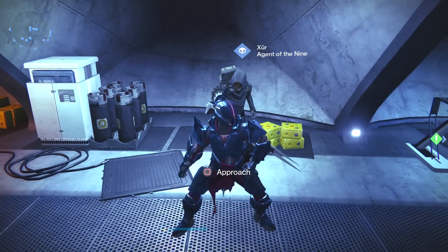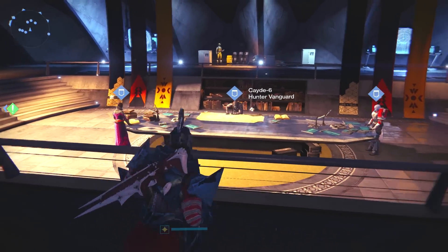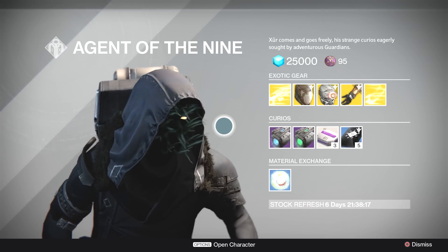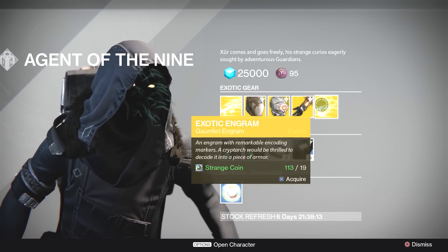What's going on guys, Briar Rabbit here. Today is Friday, that means Xur is back in the tower hanging out by the Vanguard vendors. He's got an interesting if not exciting set of gear this week. The first thing to note is there's no weapon this week, which is disappointing.